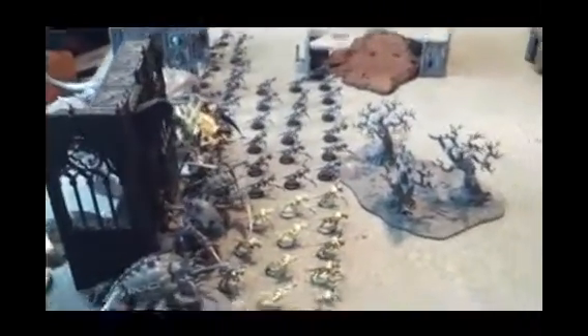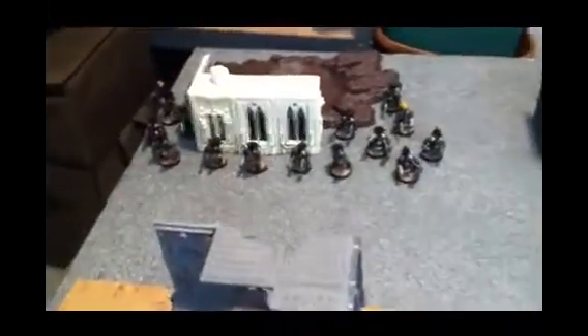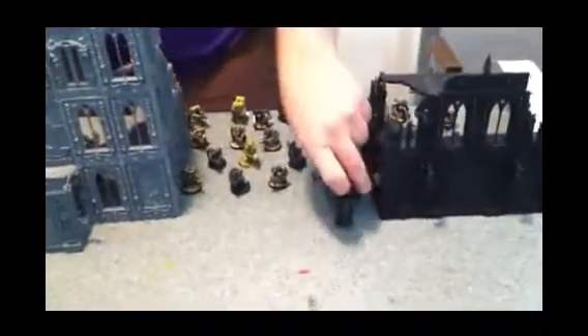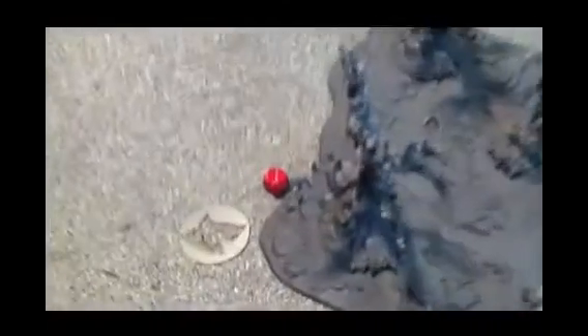We also have four groups of Hormagaunts — three have 20 models and one has 19. Army setup is complete. I rolled my warlord trait, which allows me to infiltrate three units plus my warlord. I staggered three units of Hormagaunts out front, and most of the monsters huddled up around the building. The Zoanthropes and Venomthropes are hiding in there as well. The Orks spread out down their line to prevent infiltration, with Stormboyz here, the Mek here, Shoota Boys in the middle, and the wagons, Lootas, and Tank Bustas stacked on one flank. He chose to allow me to go first, but he rolled the +1 to seize on his warlord trait — he does not seize, so Tyranids go first.